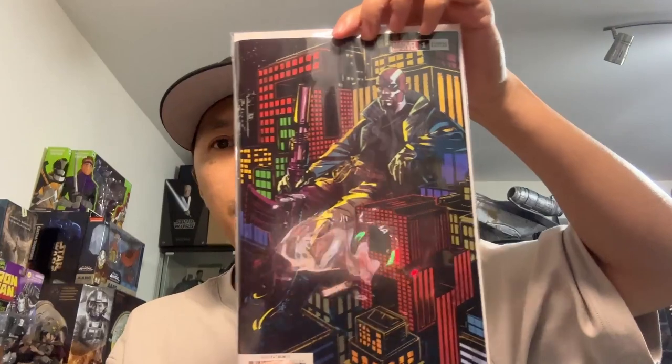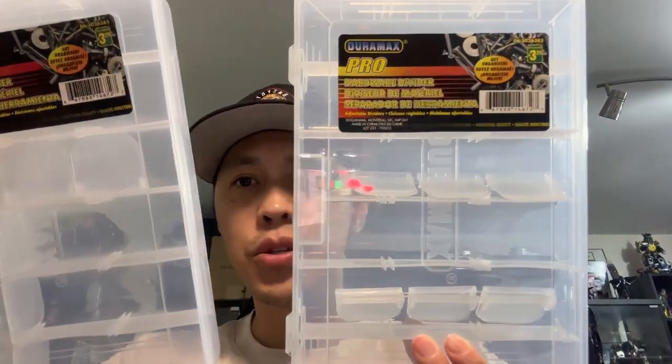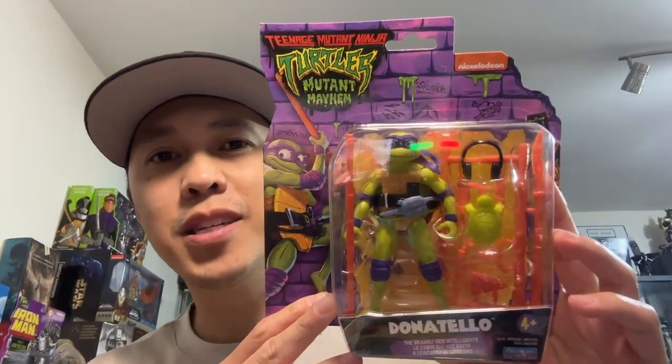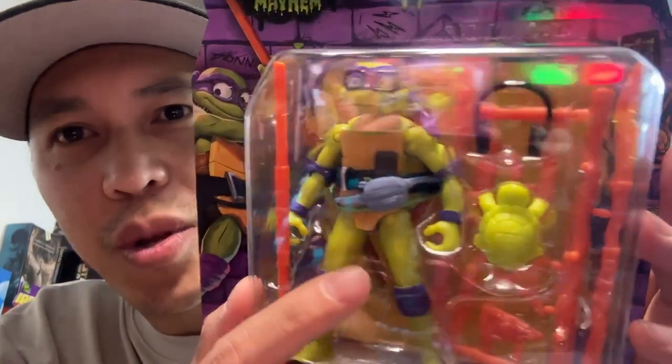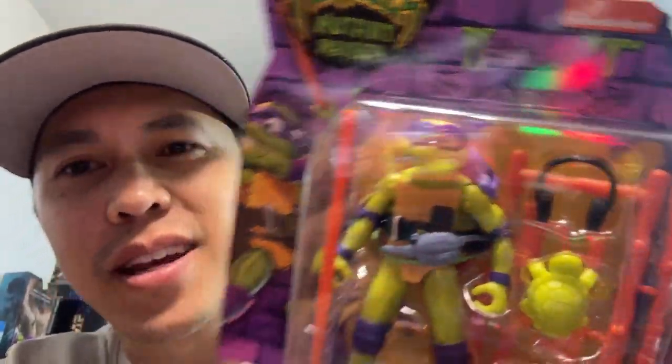Final results from today - this is the final haul. Nick Fury number one alt cover by Mike Del Mundo from Heroes World. Two Duramax storage containers from the dollar store. And finally, the Playmates TMNT Mutant Mayhem Donatello. I only picked him out of the four because I'm kind of hoping an import company makes these turtles - so before I invest in the full set, I'll wait to see if SHF, Mafex, or Rebel Tech makes a set. But I just couldn't pass this one up. He just looks so cool with his glasses, headphones, and the fanny pack with the cell phone sticking out. None of the other turtles have this many accessories.